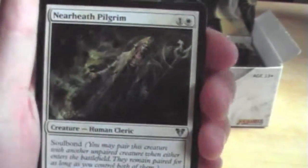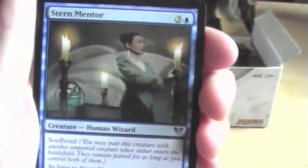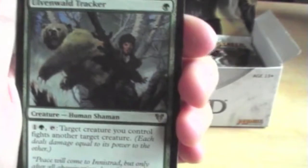Near Heath Pilgrim for the first uncommon. Barter and Blood, Stir and Mentor, and for the rare we have an Ulvenwald Tracker. Add card and a Plains.